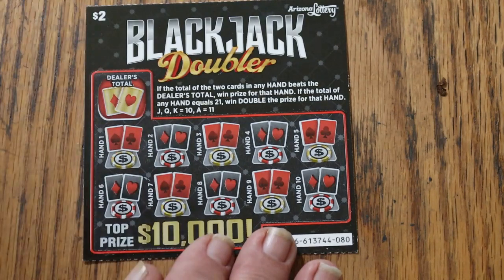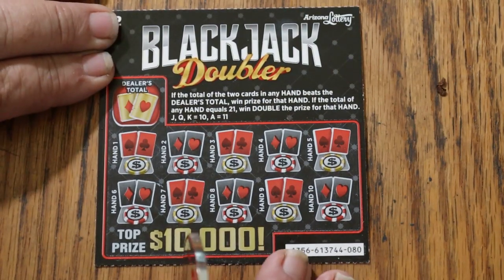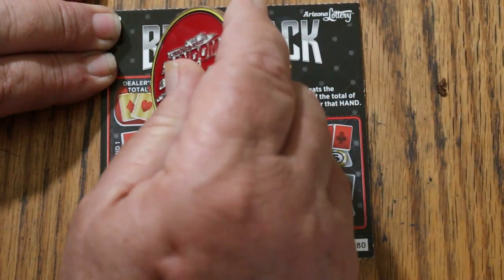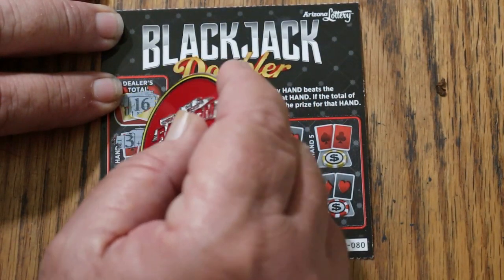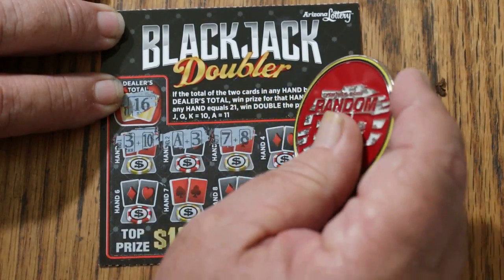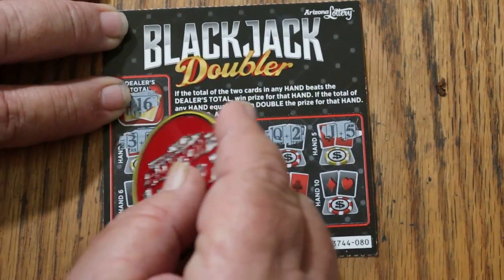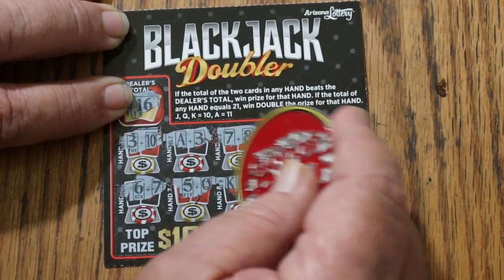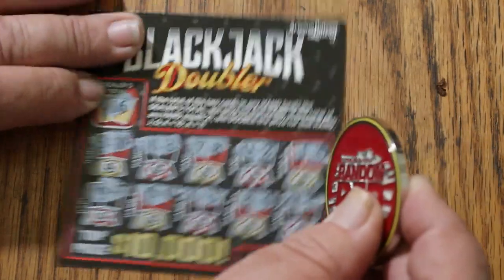Not often I do strictly low boys. Usually I throw a big boy into the mix, but today it's just going to be these. We're going to use Random Red's Excellent Coin and get going. Got to beat a 16 — 13, 14, 15, 12, 15, 13, 15, 13, 12, 14. Nothing on the first one.